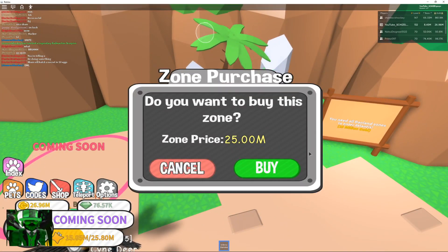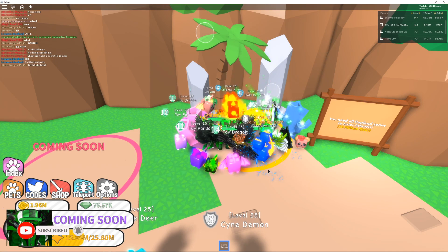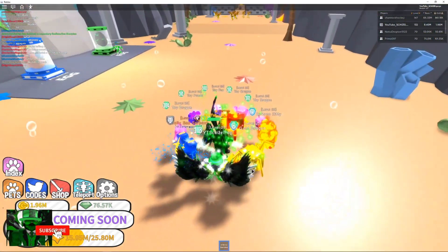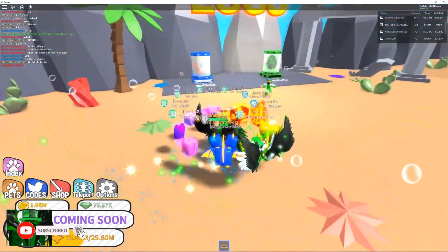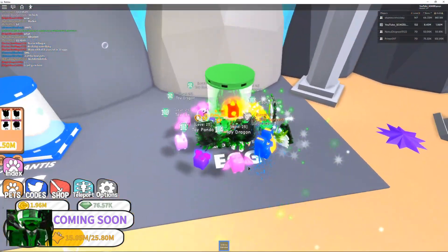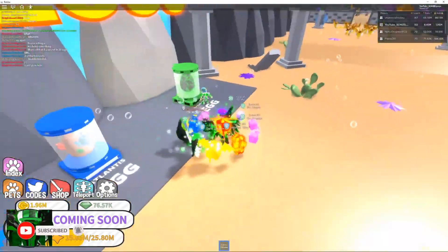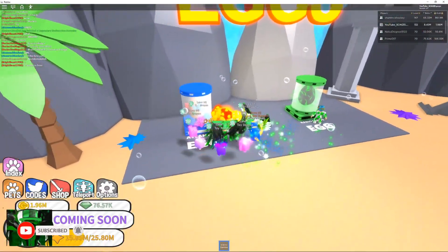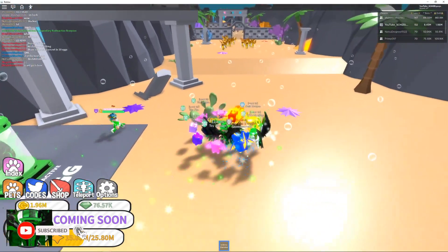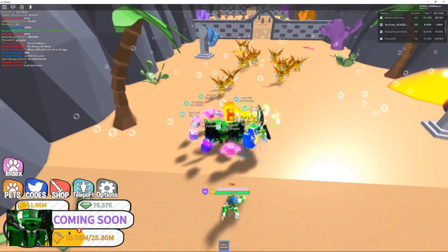Anyway guys, let's go ahead and head into Atlantis — it's 25 million gold to get in, so I got 26, here we go, and now we're going in. Whoa, that was a fast teleport. Here we got the eggs right up front — is that where you hatched the radioactive? Right here, two of them, and it's five million each. Wow, we're gonna have to grind away. Is this the best egg in the area? It is — it's the best one right now but the other eggs haven't come out yet.